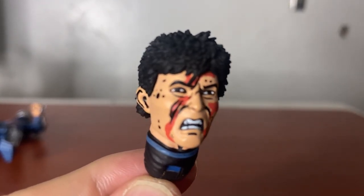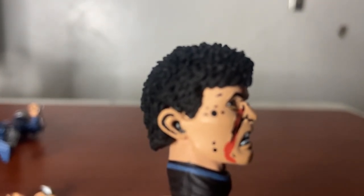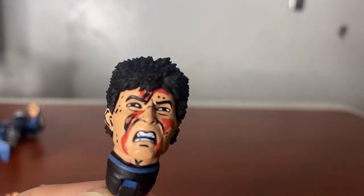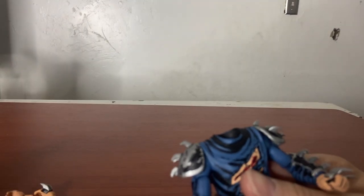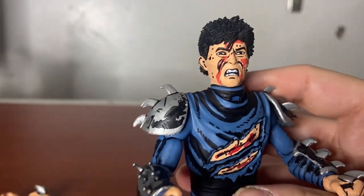Here's the battle damage Shredder head — it's quite nice. The hair looks crazy; if you touch it you can feel all the little details put into the hair. The skull has damage, blood, and debris but it's got a really nice look. Let's switch his head — it's pretty simple. Usually NECA figure heads are hard to get on and off, but easy peasy, lemon squeezy. He looks freaking nice.